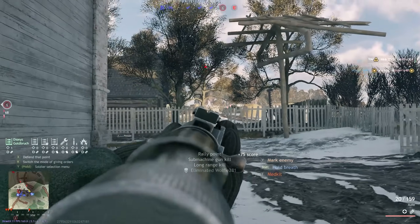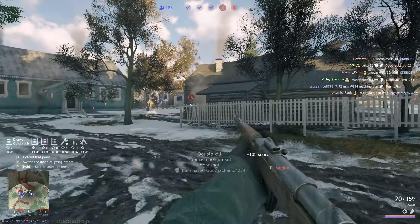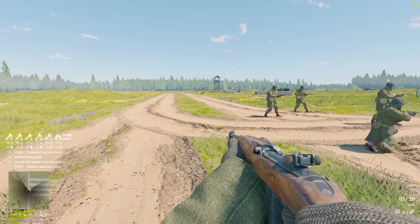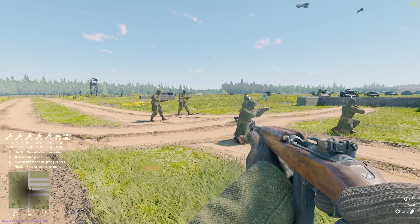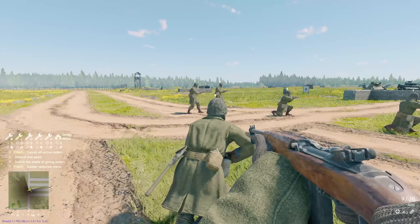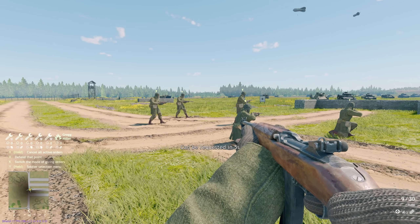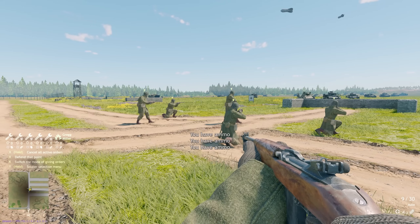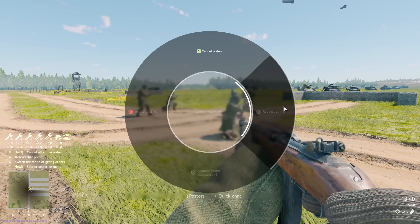Now we reach our final set of commands done through the wheel menu. You can pull up the wheel menu by holding down the Alt key on PC or right bumper on console. This will bring up a nice little wheel where you'll be able to give two specific commands to your AI. First, you'll be able to request ammo, assuming that you are below one magazine left of ammo. This will give you exactly one magazine worth of ammo, regardless of how big that magazine is. So this can be pretty useful if you're using something like a Browning M1919A6 with a 100-round magazine, but not so useful if you're using something like a Kar98 with just five extra bullets.